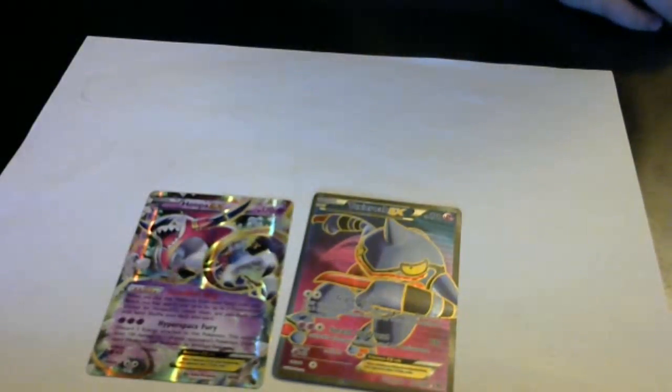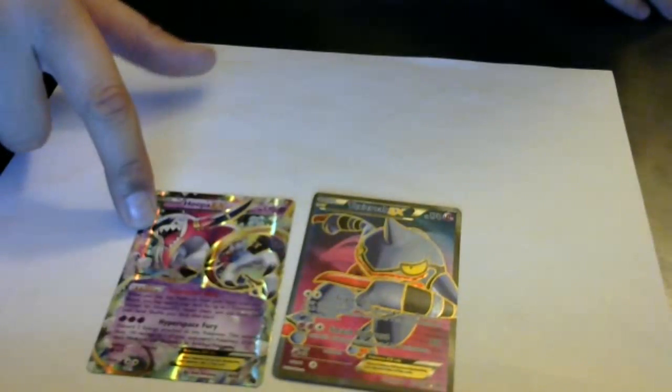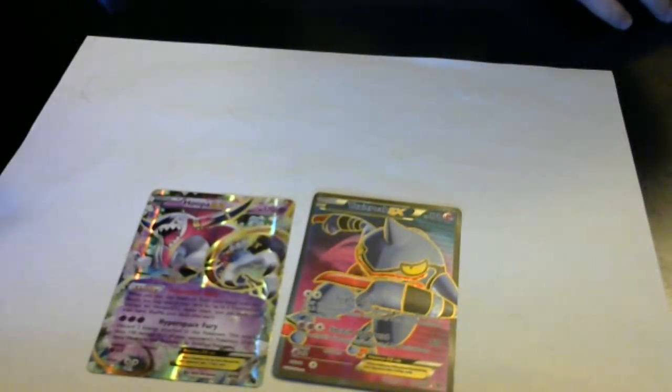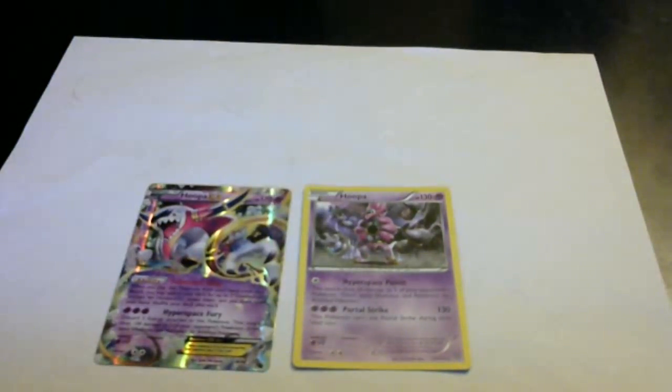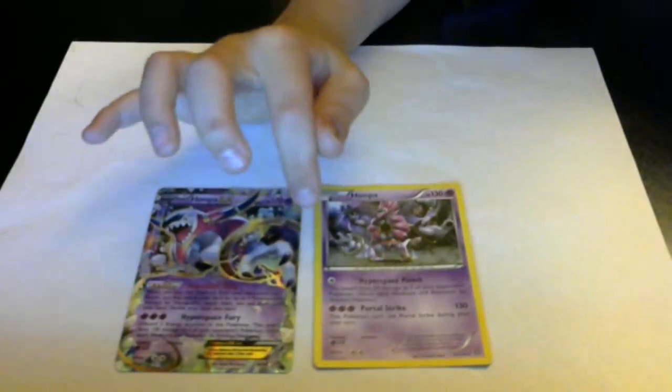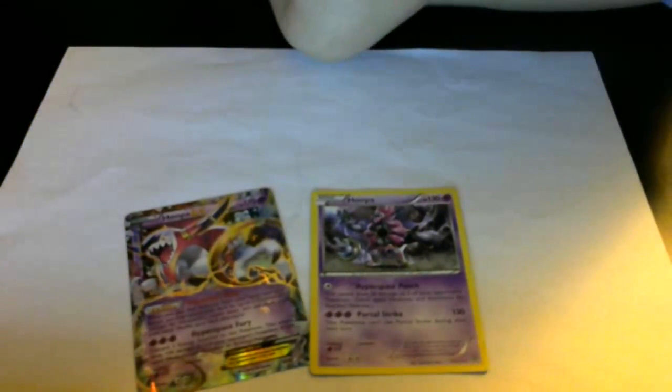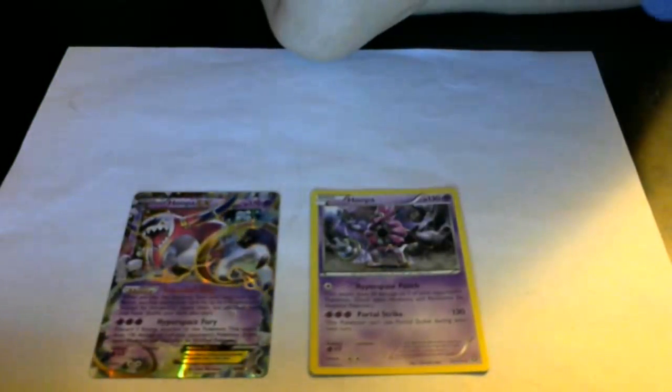Number one, because they're EXs and they have good hits. This Hoopa is not the best Hoopa that we have — we have another Hoopa. We're going to put this other Hoopa card in there. As you notice, this one can't use Portal Strike, but it still does 130. And the other Hoopa EX has Hyperspace Fury: discard two energy attached to this Pokémon — this attack does 100 damage to one of your opponent's Pokémon. Don't apply weakness and resistance for benched Pokémon.